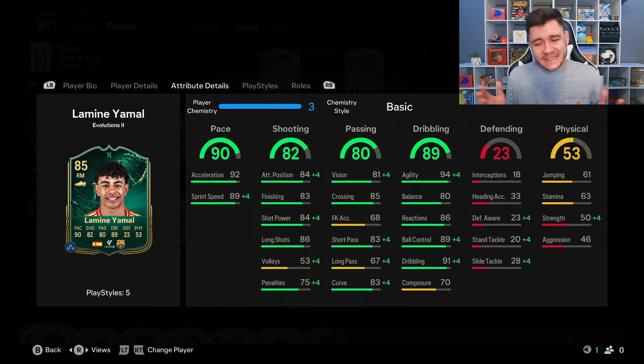The 53 physical — there's not much to say. Not going to be very strong on and off the ball. And he does only have 63 stamina. So with Lamine Yamal, by completing this evolution, he can maybe last 60 to 70 minutes in that right mid inside forward player role, or you can maybe incorporate him as a super sub. The physical side to his game is going to be really interesting to test out.